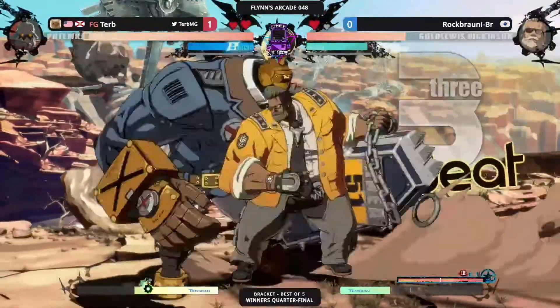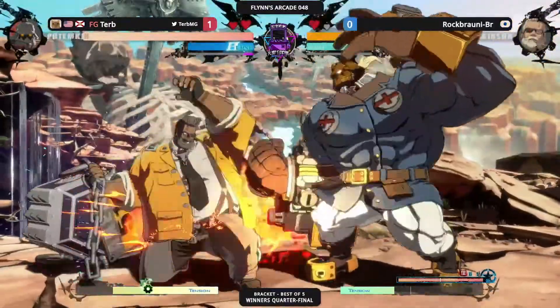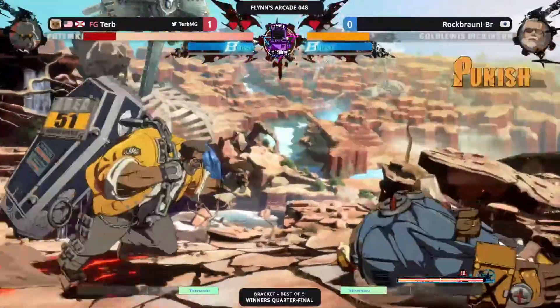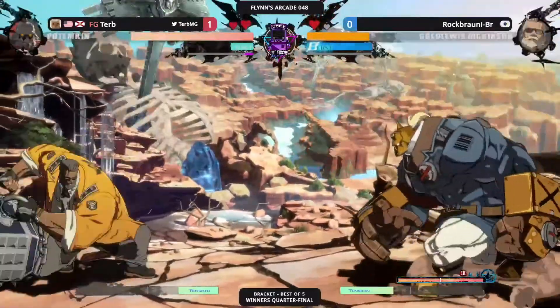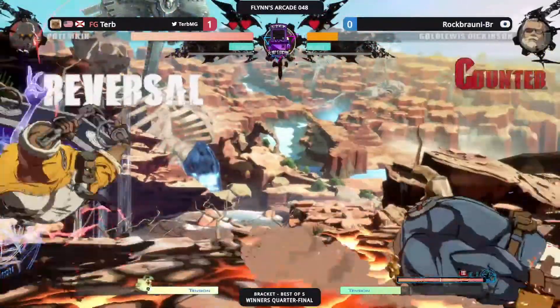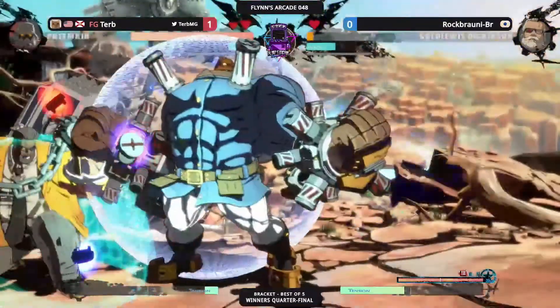Nice 2P mash — doesn't want to hold any of this pressure. Rock Brownie doing good on defense, trying to handle it. 6K into the super — he does miss the dust. With punish. Patience from Rock Brownie, but unfortunately not close enough to punish. Turb about to get a full combo to kill Rock Brownie, but Rock Brownie wanted to burst out of that. And comes the super.